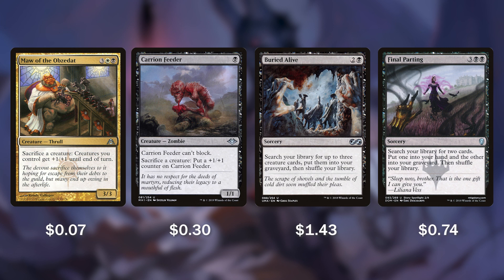Next, we have options for getting creatures into our graveyard when we need them, with Maw of the Obzedat, Carrion Feeder, Buried Alive, and Final Parting. Maw of the Obzedat lets us sac creatures whenever we want for free, and when we do, all creatures on our side of the board get plus 1, plus 1 until end of turn. Carrion Feeder is another free sac outlet — whenever we sac a creature, it gets a plus 1 counter on it. Buried Alive is one of the best pieces in this deck, letting us search up 3 of our biggest creatures and put them into our graveyard to reanimate them as soon as possible.